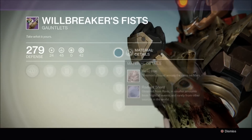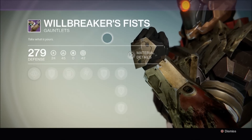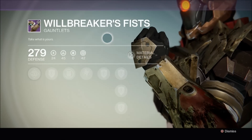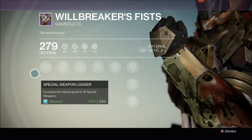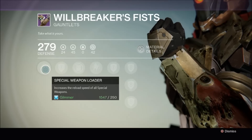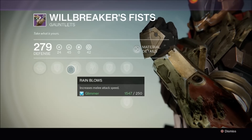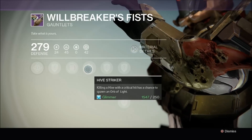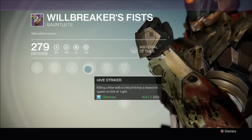This is the Will Breaker's Fist legendary gauntlets — he got this from the Crota's End raid. Its description reads: 'Take what is yours.' Looking at its perks, it's got Special Weapon Loader, which increases the reload speed of all special weapons; increases melee attack speed; and its unique perk is Hive Striker — killing a Hive enemy with a critical hit has a chance to spawn an orb of light.